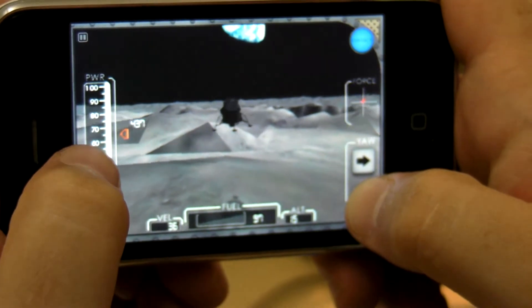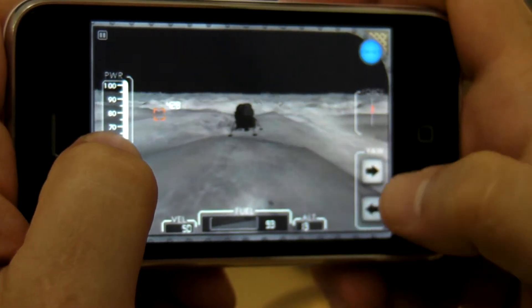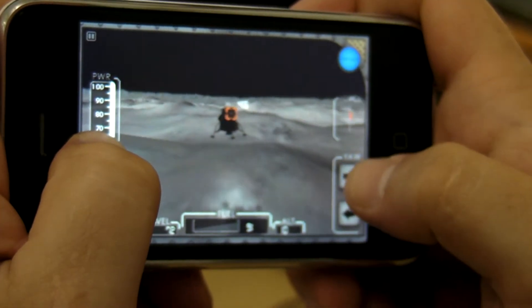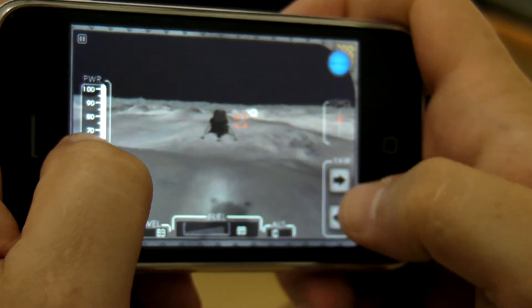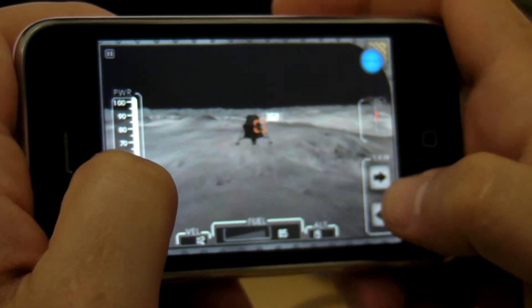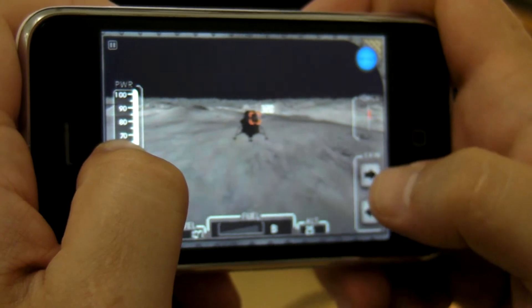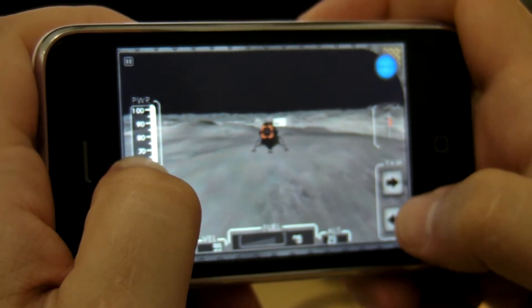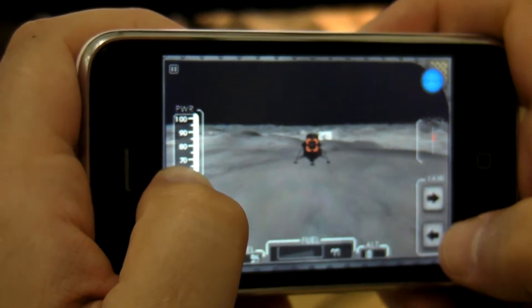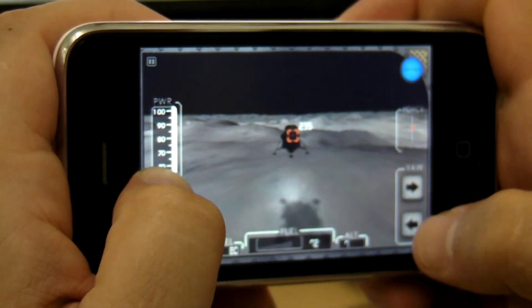Alright, I picked up that waypoint, which now unlocks the next one. And you can see, as you get closer to the surface, that your shadow pops up and you get dust activated. Now, just touch my yaw a little bit, which is what you want to do with a yaw — not keep your finger pressed down on it. You really want to be gentle with that.